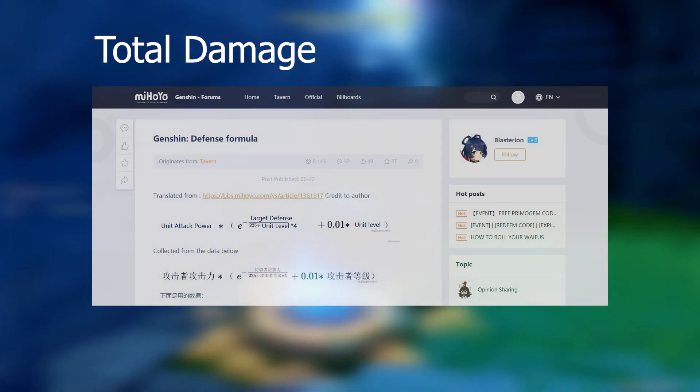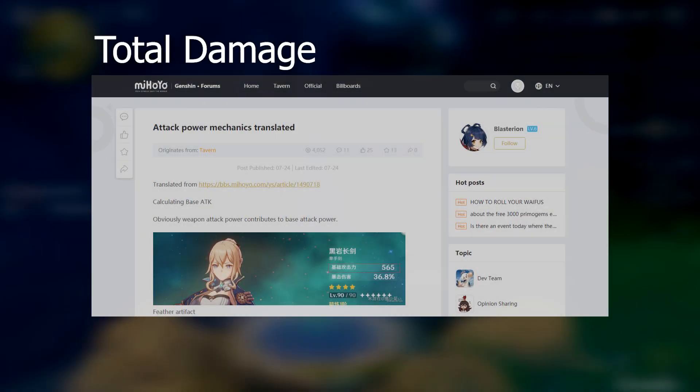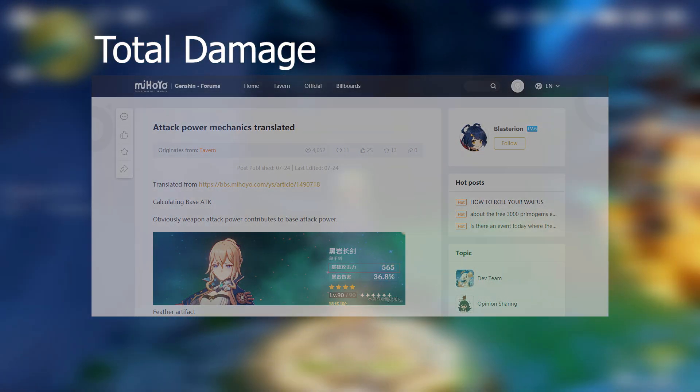So what are the things that determine your total damage output? Well, a quick Google search led me to finding two formulae, which were reportedly sourced from Chinese closed beta test 3 players, and then translated and posted on the English miHoYo forum by user Blasterium. I'll link the posts in the description below for your reference.